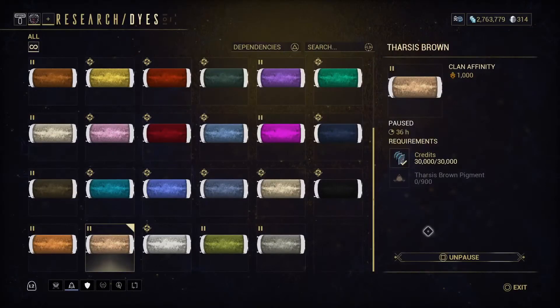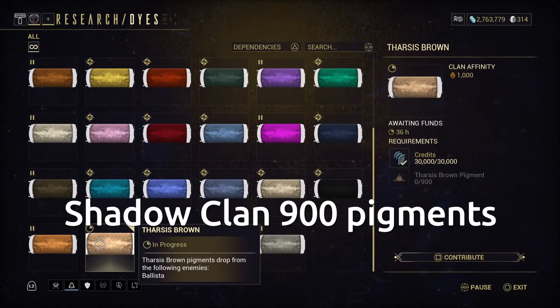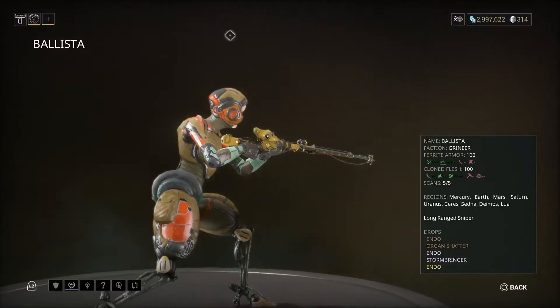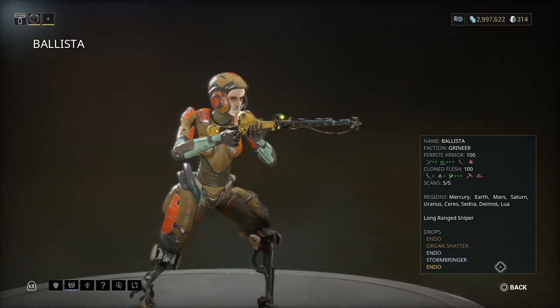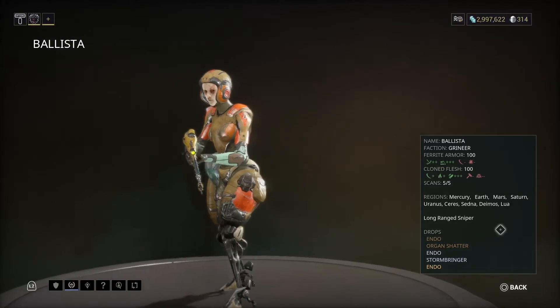These pigments drop from the Ballista. We are a shadow clan and we require 900 pigments. The Ballista's faction is Grineer, and the regions they can be found in are Mercury, Earth, Mars, Saturn,